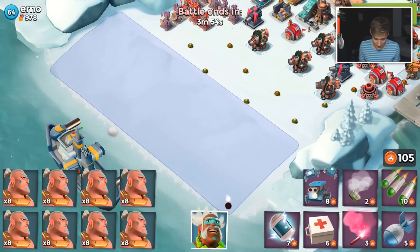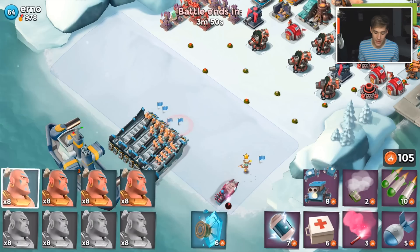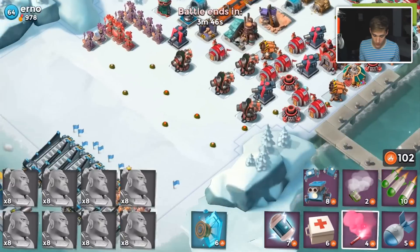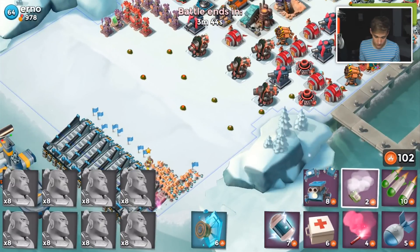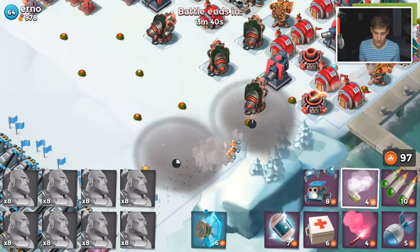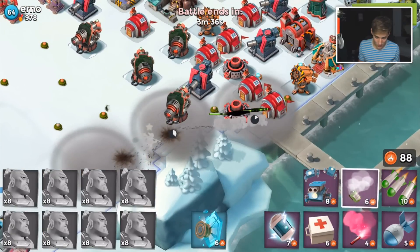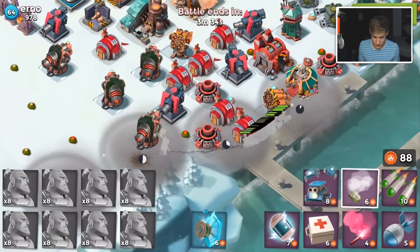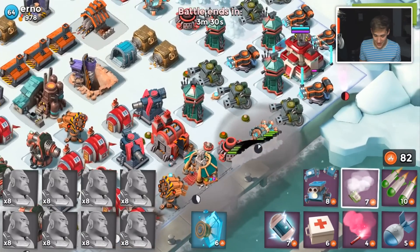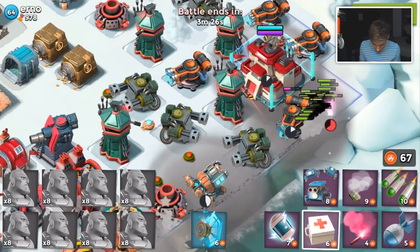I've been trying to get better with him, but he's a little weird how he walks. He acts like a medic or a support troop, so he's gonna be following my troops all the way back up here. There's really no point in me dropping him early. It's not like battle orders — I should save the name, not the ability. I'm trying to focus here, guys. I'm trying not to peek too much.